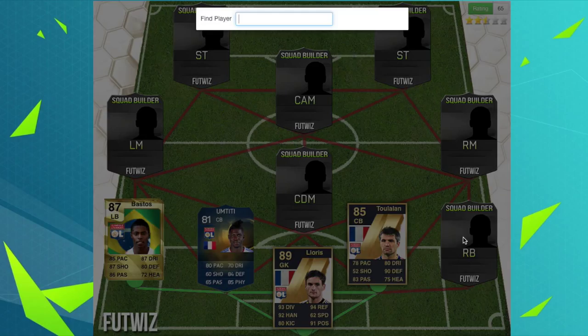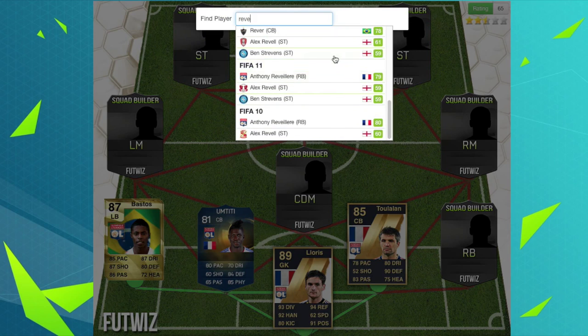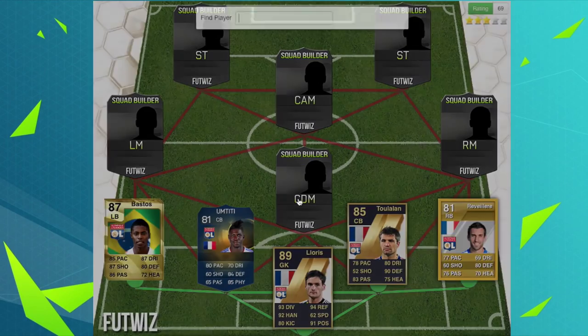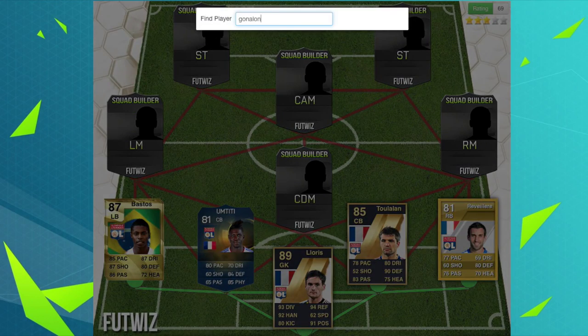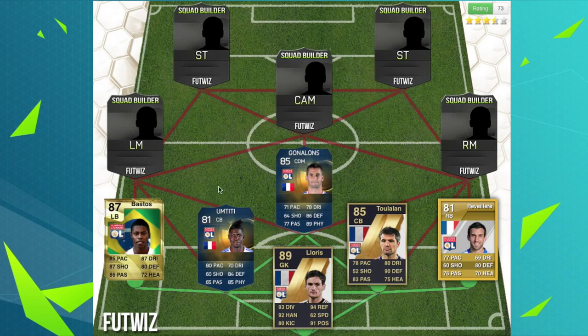Our right back is Revellir — I have no idea how you say his name — but he had an 81 card in FIFA 12. Then we go with Gonalons for the CDM position, 85-rated, team of the season from this year.